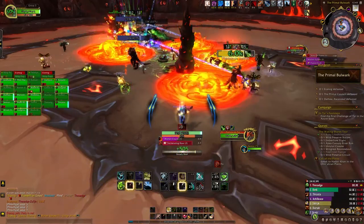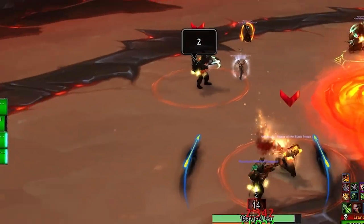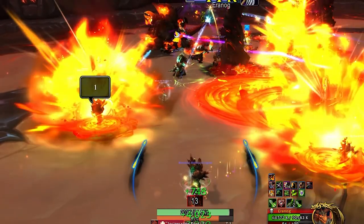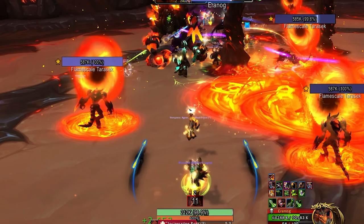During phase 1, Aranog will cast Flame Rift, which targets several players. These players will have a ring appear around them and should gather at a location behind the boss, staying out of other players' circles. Once the timer hits zero, players will want to move as a lava pool will be left in that area.